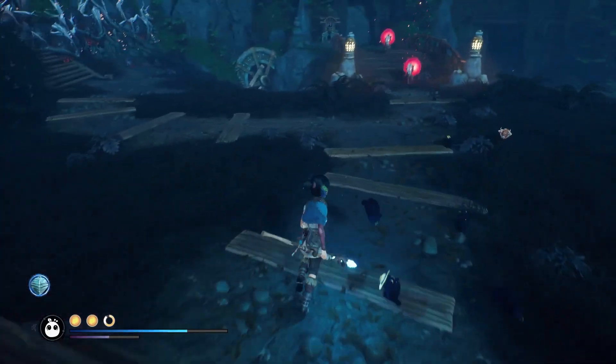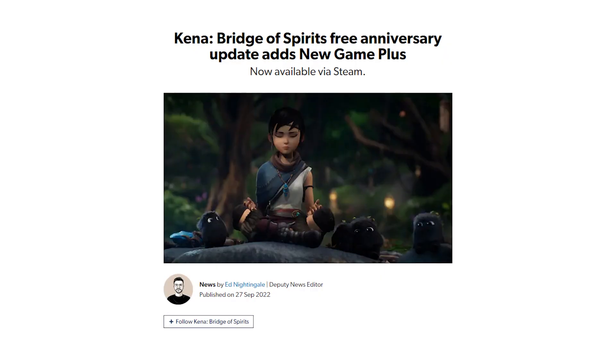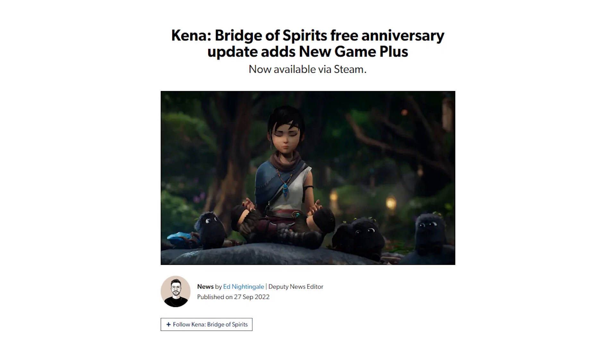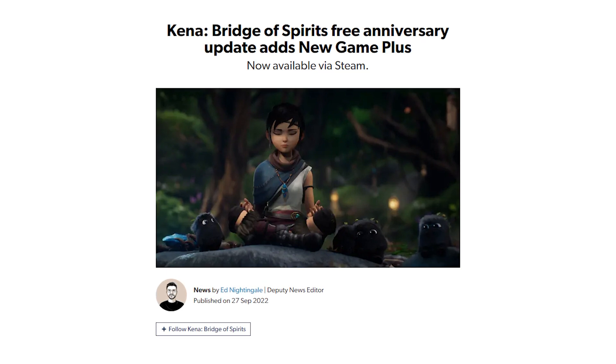I want to call out some new features Ember Labs added to the game that benefits those of us late to the party. They've added New Game Plus, which allows you to carry all of the rot — your little lemming guys — your upgrades and abilities earned in your initial playthrough into another run of the main storyline. They also added new enemy types, new enemy compositions, boss battles, combat, and collectibles. So there's value added for giving it another run.